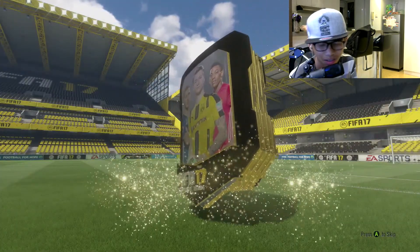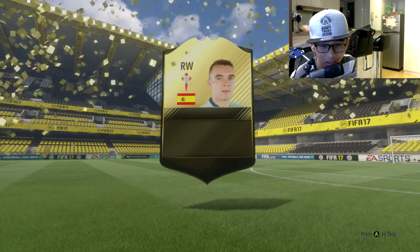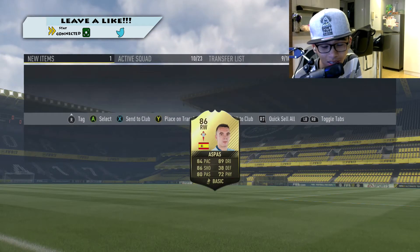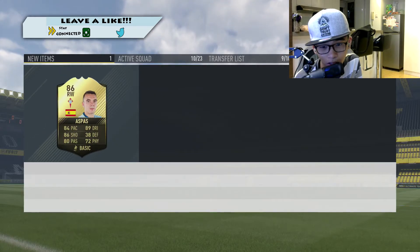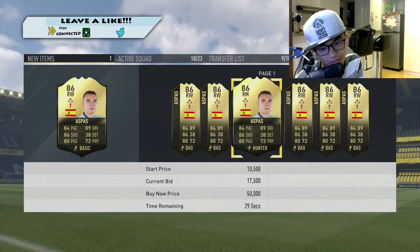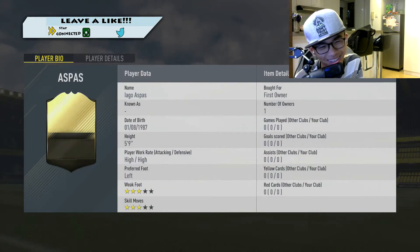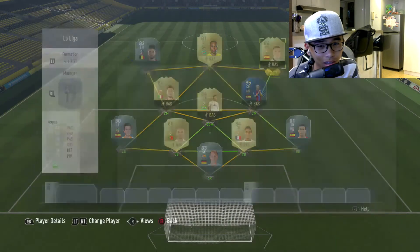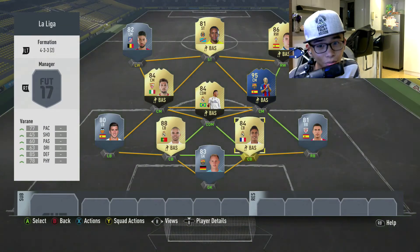Store's loaded, eyes are closed — ready. Oh, it's not a walkout. Opening this one — Iago Aspas. Well that's trash. At least he's 86-rated — probably will sell for quite a hefty amount. Thank you so much for watching. I'm gonna use Aspas and see how he fares — I'll see you in a bit.